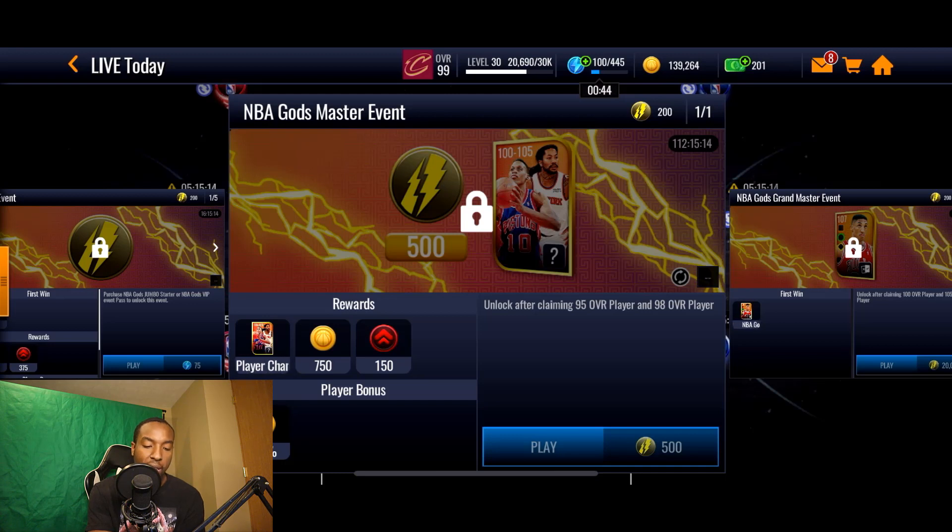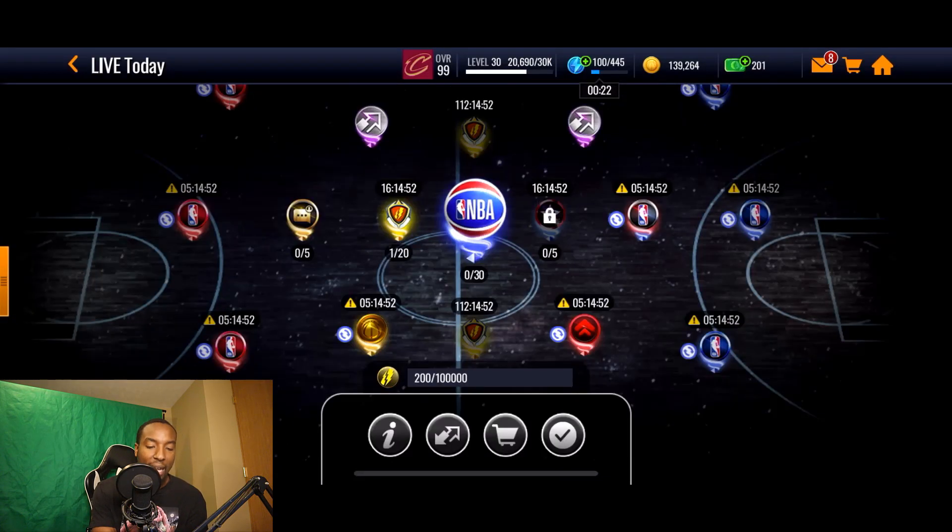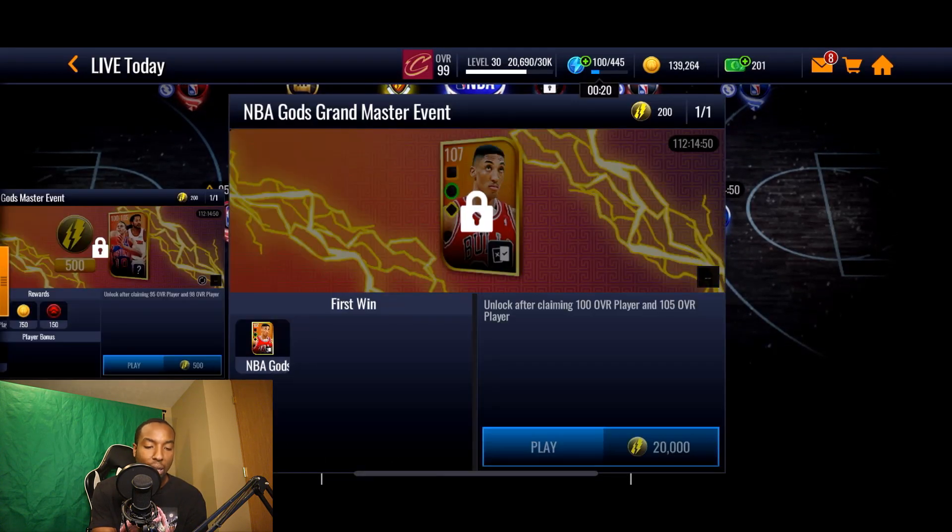In order to even play the master event, you're going to have to spend 500 thunder points. From this event you're guaranteed 25 stamina, but you also have a 2% chance at getting a 100 overall Derrick Rose and a 1% chance at a 105 Dennis Rodman.